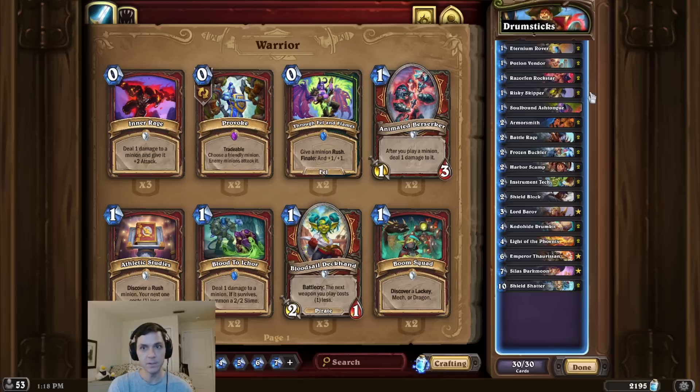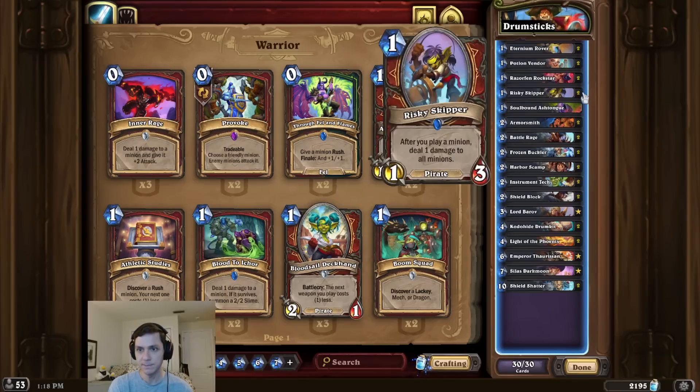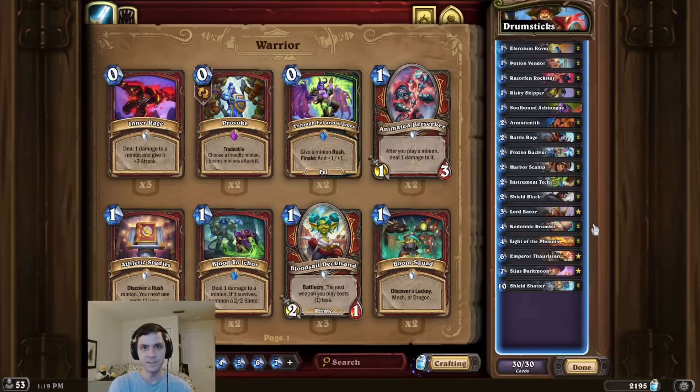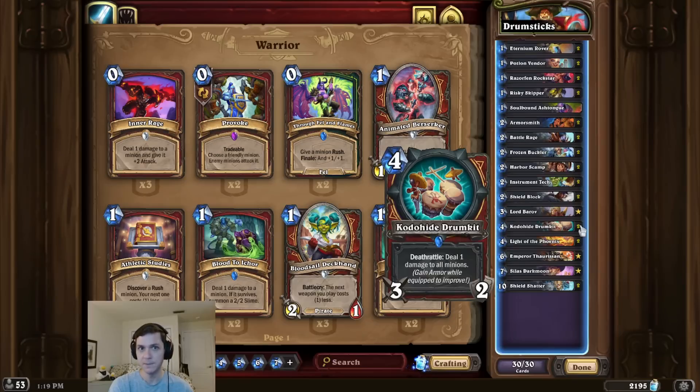To gain the armor we can use some combination of Risky Skipper, Rockstar, Rover, and of course Armorsmith. That's pretty much it for the deck intro this time, guys. I hope you enjoy beating the opponent like a drum. Remember to like and subscribe, and thanks so much for watching.